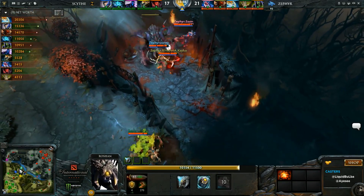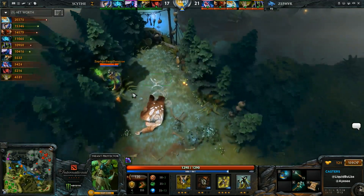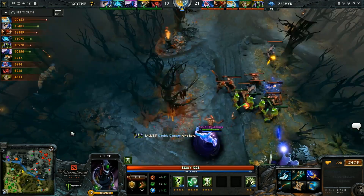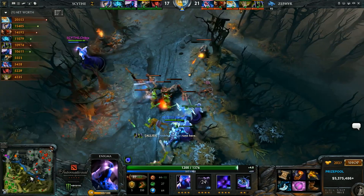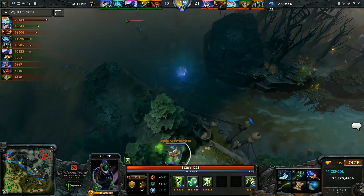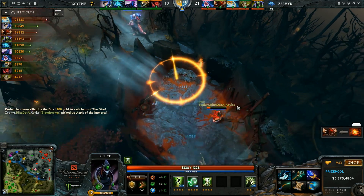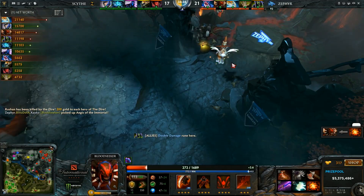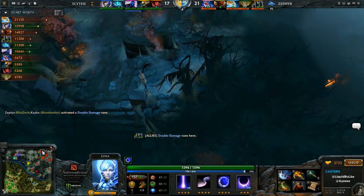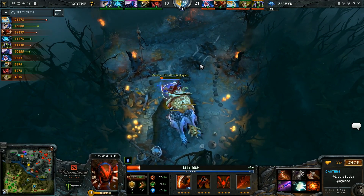Zephyr thinks Roshan is a good target and they're ready to engage. Naga Siren has her Heart up — she is going to be immortal. And Scythe — every step of the way they've had a chance to get back into this, but they've just missed opportunities. They haven't gotten nearly as much as they should have out of the Storm. There's a big enough gap now between the Luna and the Naga Siren — just about 5k and coming up on more. With the Aegis, they're able to push now. They probably should have waited for the Aegis before pushing last time. Blitz is just going to regen up with Bloodseeker passive on the Ancients.